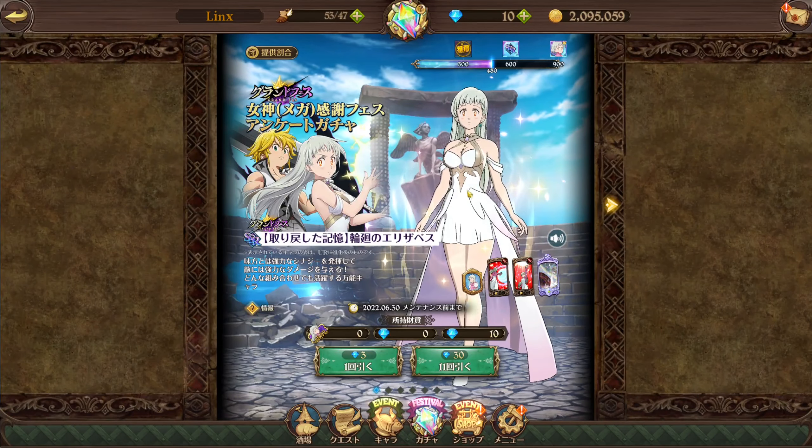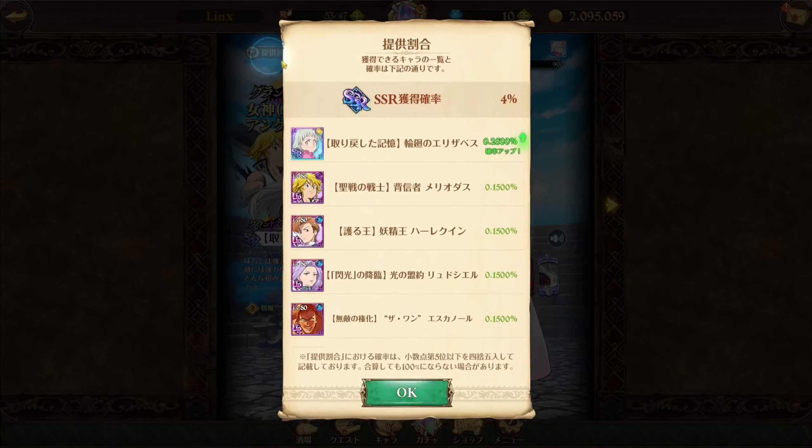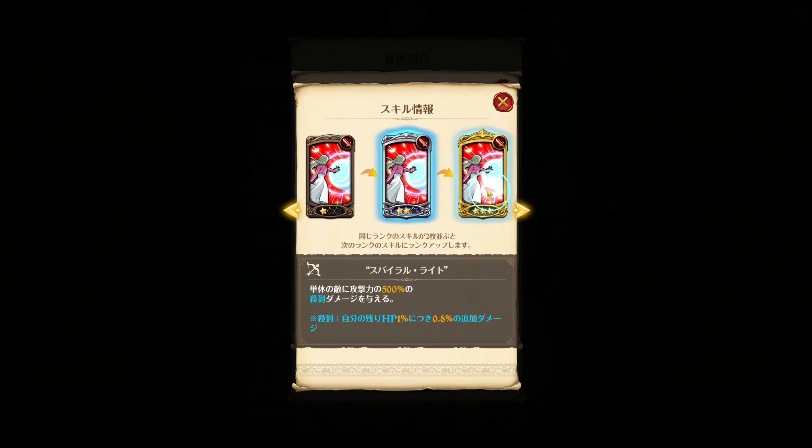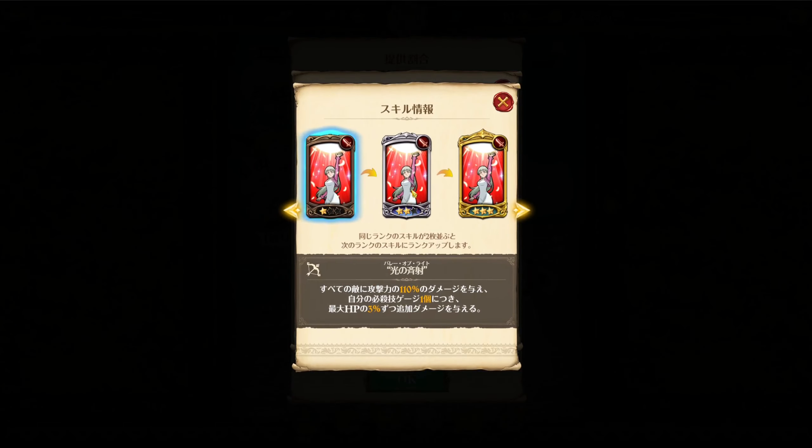First of all, we're getting a new light attribute Liz. She herself isn't all that great from what I've seen, but she does have some fairly interesting cards and abilities. She has a flood card just like Escanor, and she has a card which increases damage based on her max HP — by three, five, and eight percent for each orb in her own ultimate gauge, up to five times, so 40 percent. It's not the best, but it's an AoE, so this gold card hits very hard.